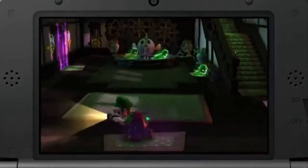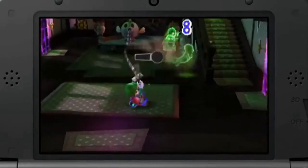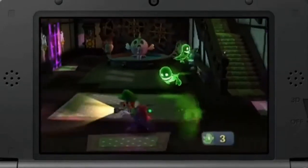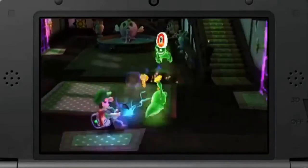Now I can finally tell you about how you actually fight with the ghosts. This time, before you can suck in a ghost, you'll need to stun them with a strobe bulb — it's a new move we added in this game. The rhythm and action of stunning them first before sucking them up and reeling them in, as if you were fishing, gives a really fresh feeling to fighting the ghosts.